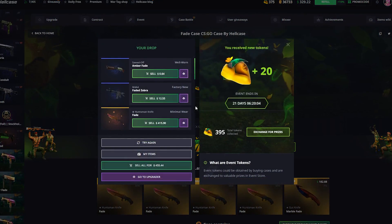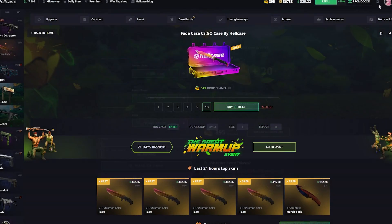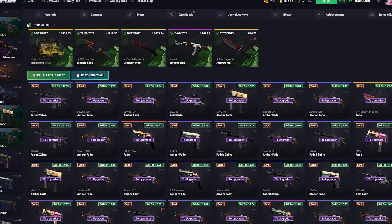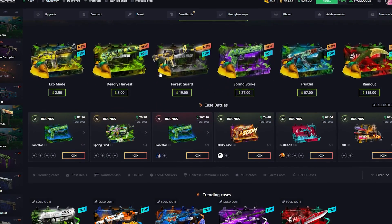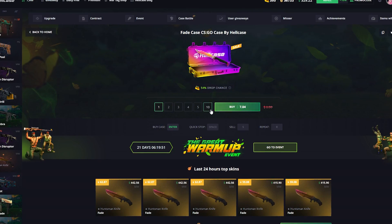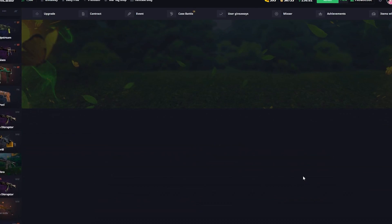Let's go boys! We got the most expensive knife for $415! That's really good. Now we have $329 in the balance and $800 in the inventory. Let's spend these last $300 and hope we get another knife — that would definitely put us more in profit.